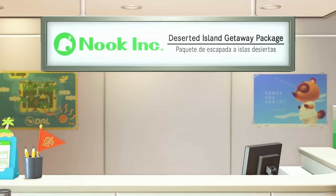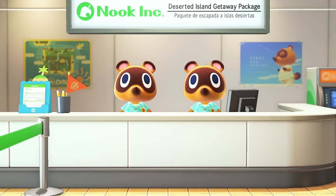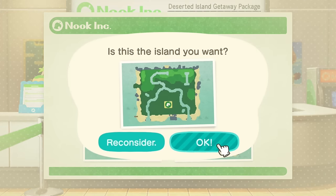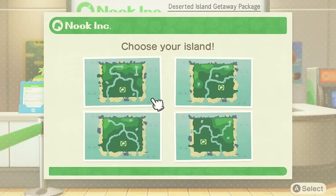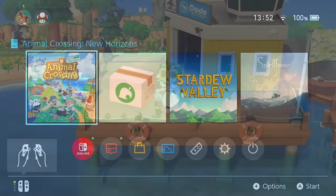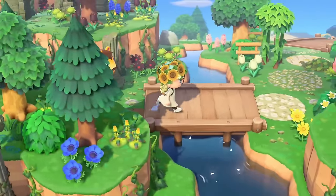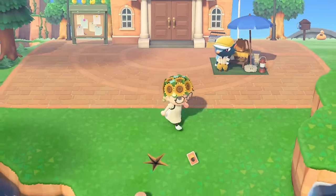When you first start Animal Crossing New Horizons you have to choose a map for your island. It's quite useful to know that even though you only get four to choose from at the time, there are actually a lot more possibilities. If none of those are to your liking, you can just close out the game and start fresh. There are a few things you should pay attention to when choosing a map because there are a couple of things on an island map that you cannot change later on.